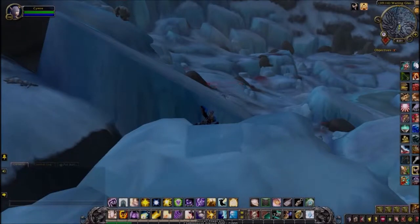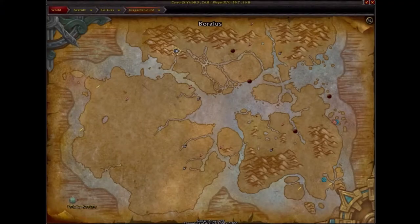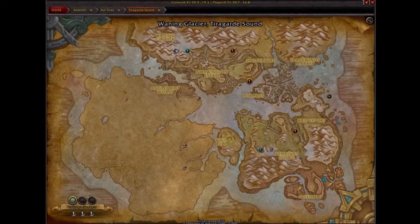This will be a short little video on the Pathfinder achievement. Ironically, Horde actually have a flight path right on this spot. You can see it's right underneath my placement on the map, which is on the northwest side. You can see Waning Glacier — it's marked on the top corner as well — but I hadn't actually ventured over here yet.